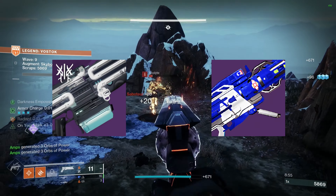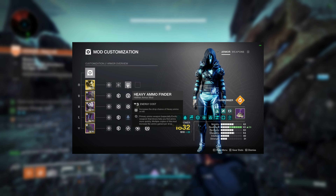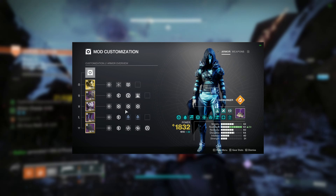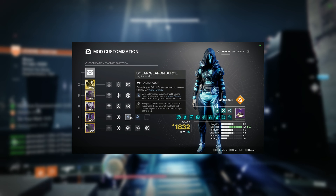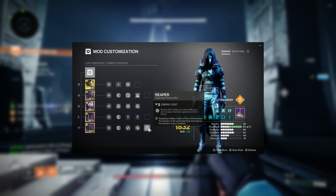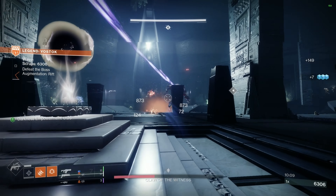LMG or Rocket for the Heavy. For the mods, we're going to go with Hands-On, Heavy Ammo Finder for the Helmet, Heavy Handed for the Gauntlets alongside Focusing Strike, Resistances for the Threat, Two Solar Surges for the Legs, and then Outreach, Bomber, and Reaper — or you could throw on a Time Dilation for the class item.